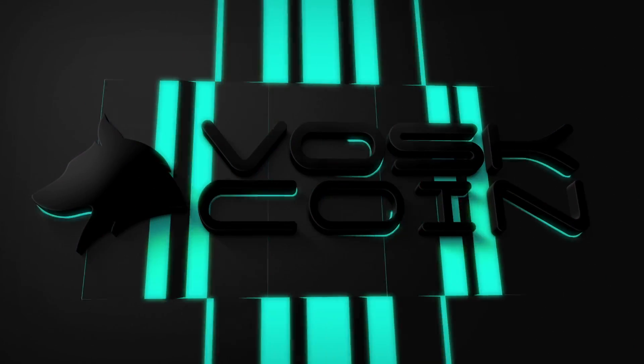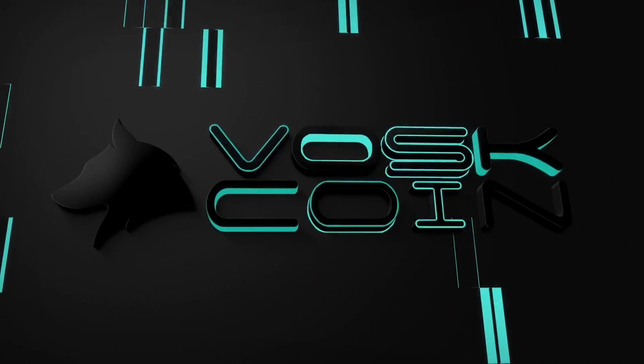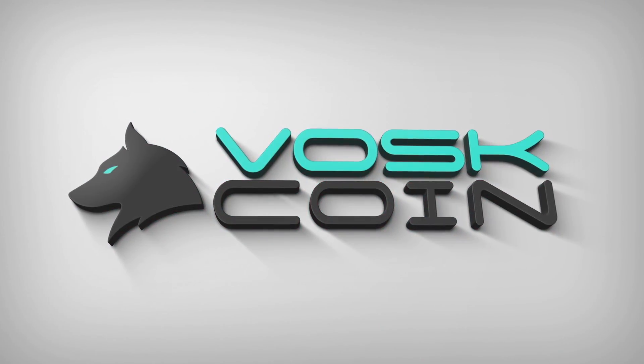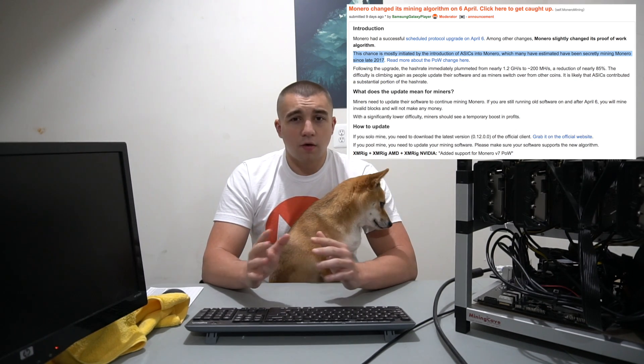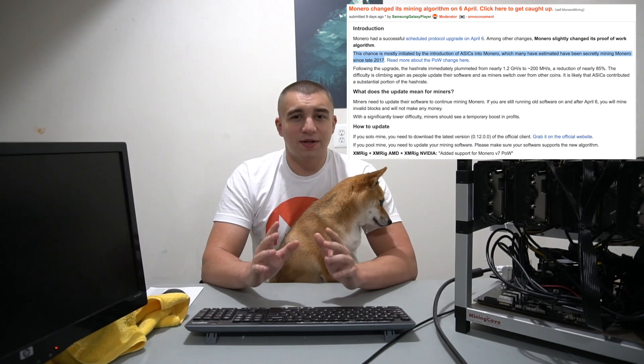Hey everyone, it's Vos, I'm here with Tails, and you're not going to believe this. You can actually build out a Vega mining rig pretty easily now, and today we're going to show you how. If you research mining rigs, you'll know that Vegas are kings of their algorithm, which was CryptoNight, and now CryptoNight V7, thanks to Monero forking the ASIC miners off of their algorithm to showcase them as being a true ASIC-resistant privacy coin.